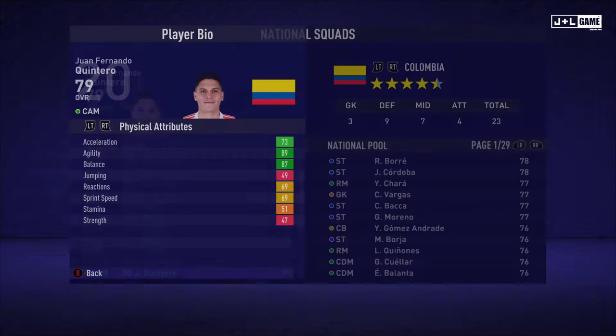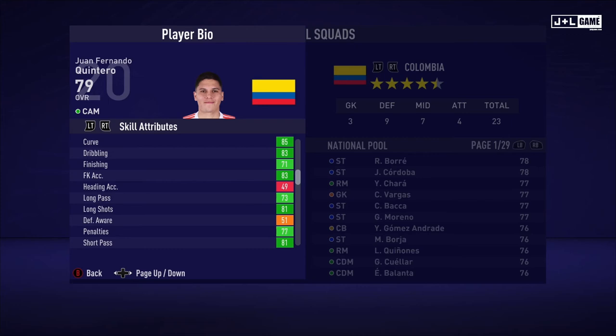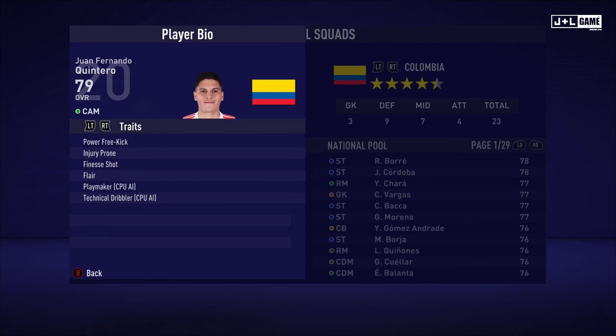And here we have Juan Fernando Quintero. Physical attributes are looking mixed — got some green, but also red, yellow, and one orange. His mental attributes are also looking pretty mixed. And his skill attributes are looking better, mostly green here, so that's good. Here is his player information and his traits. Juan has six traits.